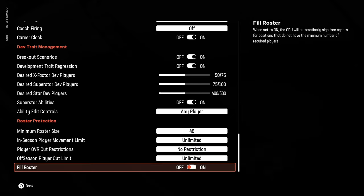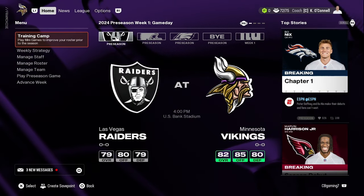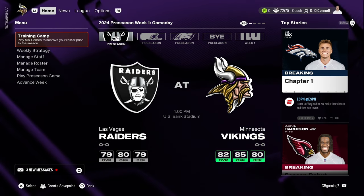Make sure Fill Roster is off. If you have it on, anytime you sign a free agent it will automatically cut a random player without asking you. Turn this off, and once you sign a player and you're over the 53-man limit, it will tell you at the front screen that you need to cut somebody so you can make your own decision. And that's going to bring you to the first preseason game — or if you start in the regular season, the first regular season game.